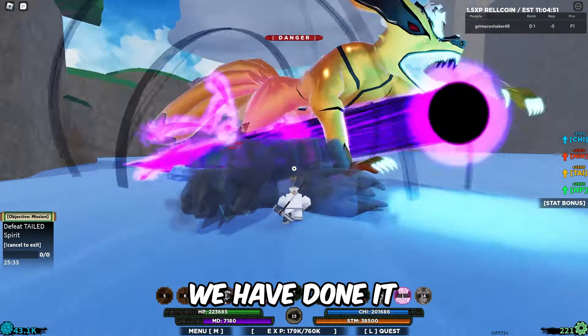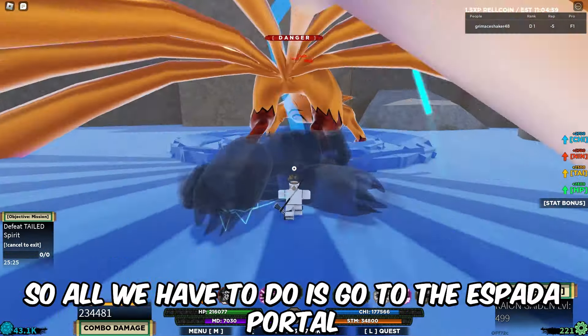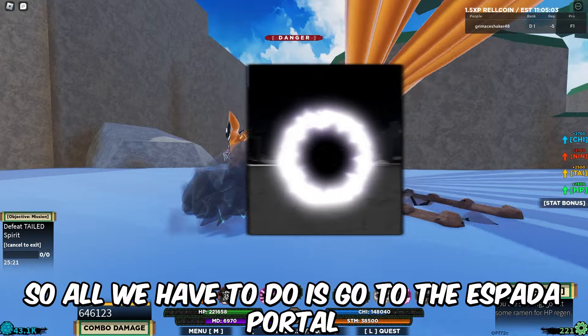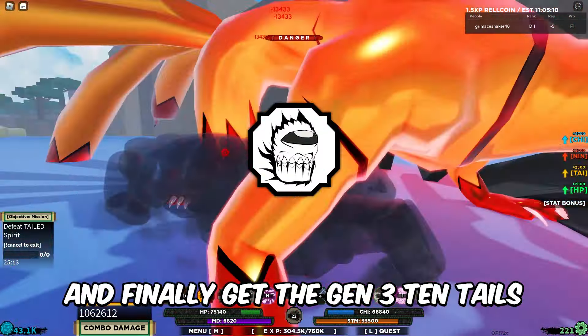We have done it — every Gen 3 Tailed Beast mask has been obtained. So all we have to do is go to the respite portal and fuse the masks into the Icedan bloodline and finally get the Gen 3 10 Tails.